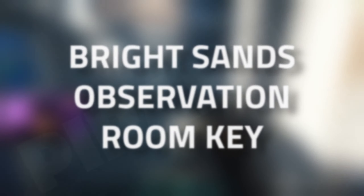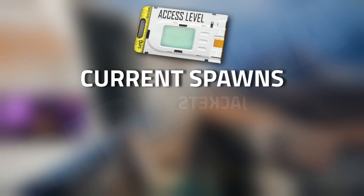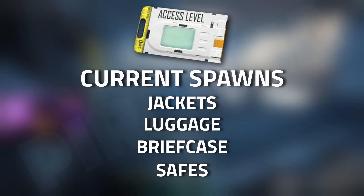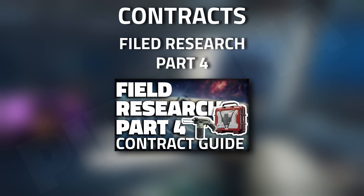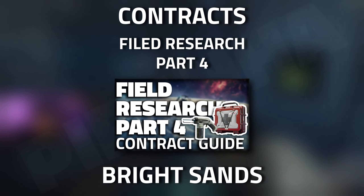Hey guys, welcome to a Cycle key guide — the Bright Sands Observation Room key. This key currently spawns in jackets, luggage, briefcases, and safes. You can also get this key by completing Field Research Part 4, which is given to you by Osiris.